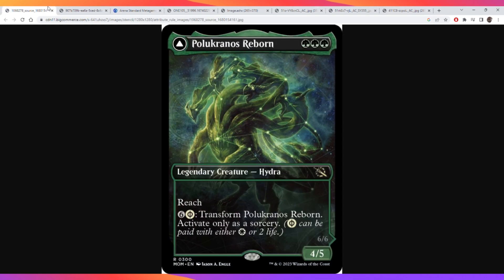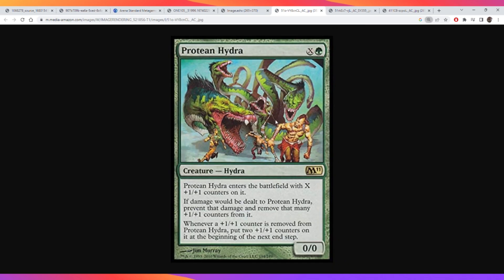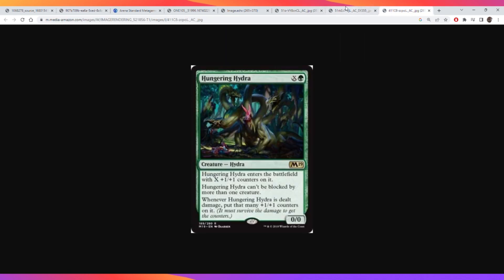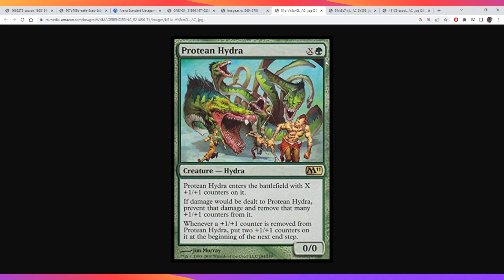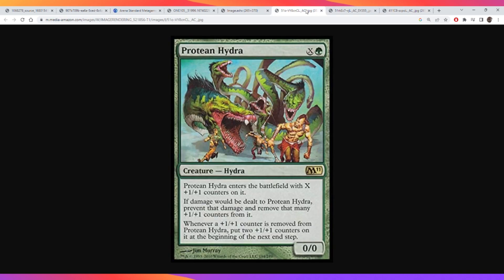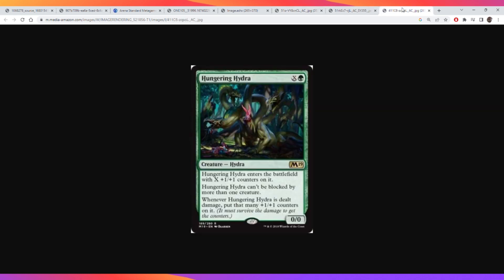If you're going to go Hydra tribal with it, it has to be the Commander because of that white mana symbol. But there's a really funny thing you can do: if you transform it, you can play Hydras with X equals zero. There are a lot of X Hydras, and if you play them with X equals zero they come in and die immediately, triggering the ability and getting you two 3/3s. You're paying one mana for six power worth of tokens - it's more of a meme, I'll admit, but Commander is an awesome format because it's filled with memes.